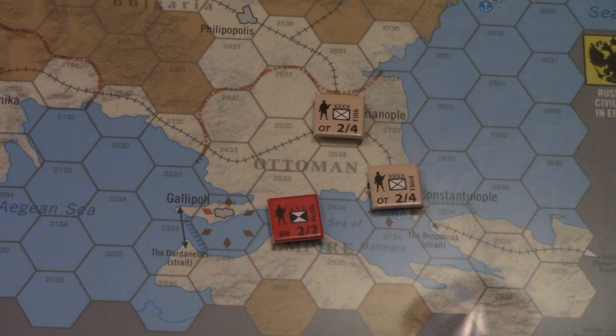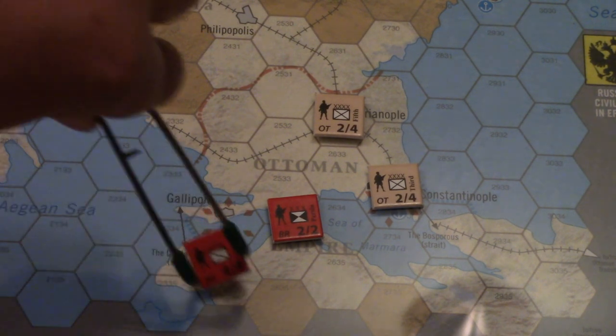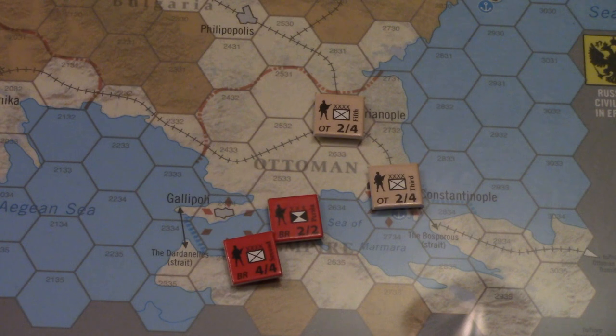These expeditionary cores are the only units in the game that can naval move to a location that is not a friendly controlled port. If you wanted a British army to move with naval movement, they would have to start in a home port or friendly port, move through sea zones allowed for the Allies, and land in a friendly controlled port.